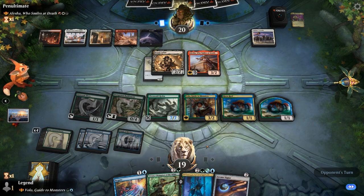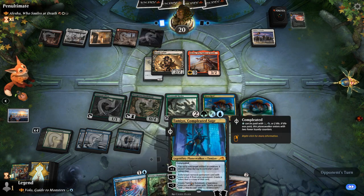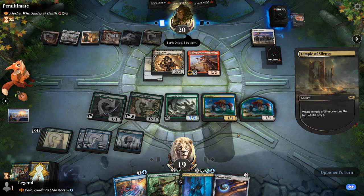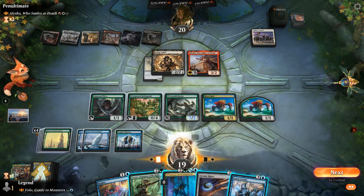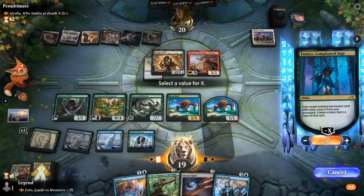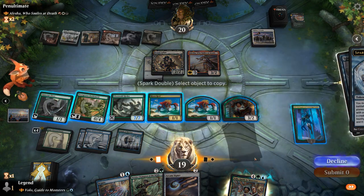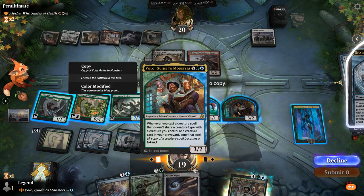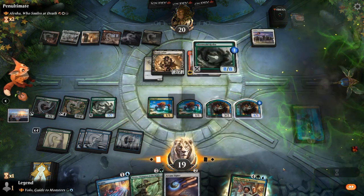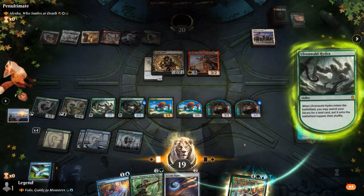Now we have more mana to redeploy Volo if it gets removed. We've got some Planeswalkers to deploy even if they don't have the best synergy with Volo at the moment. Thirst for Knowledge kills Volo, so we can let it go to the graveyard to get it back with Tamiyo. Ooh, and a Spark Double too — so we should be able to play both. Get back Volo and Spark Double to copy it. I'll copy one Volo for sure, and then maybe I should diversify and get a Hydra — even though the Hydra doesn't get doubled right away. Our opponent concedes — I'll take it, on to the next one.